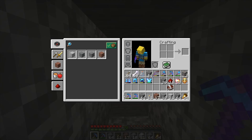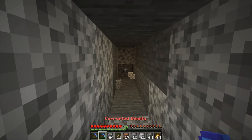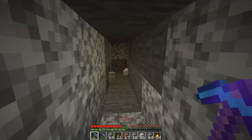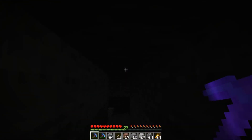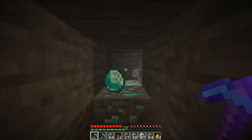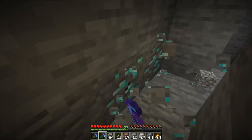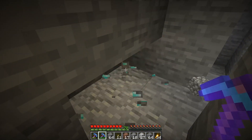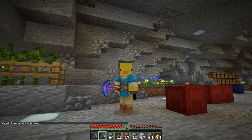Coming up at number 10, the Diggity, which is an Efficiency 7, Fortune 6, and Unbreaking 9 Pickaxe. This Pickaxe is pretty much just made to strip mine. It also works really well with the Corrupted Diggity, which is Fortune 10. So when you get to an aura like this, you can mine it with the Corrupted Diggity, get the most bang for your buck possible. Never mind the fact it took me 10 minutes just to find a diamond.